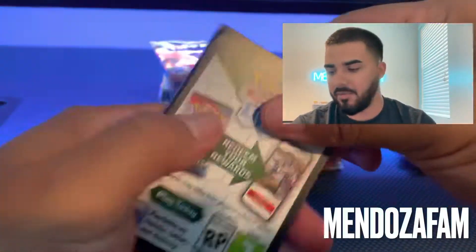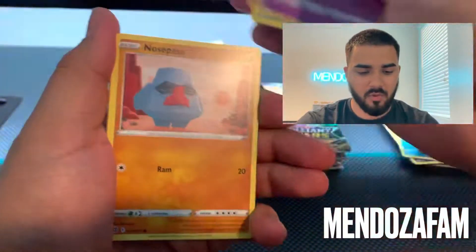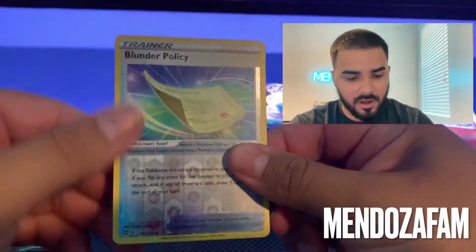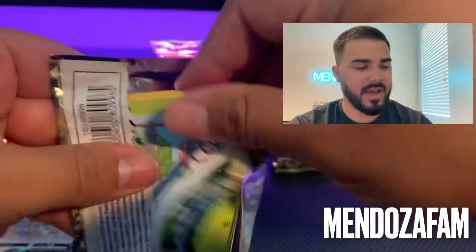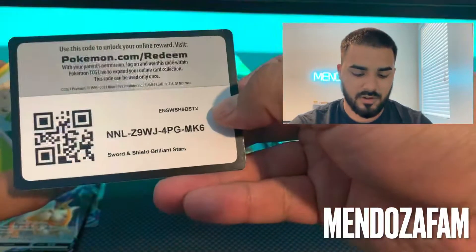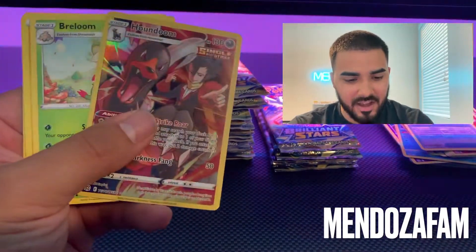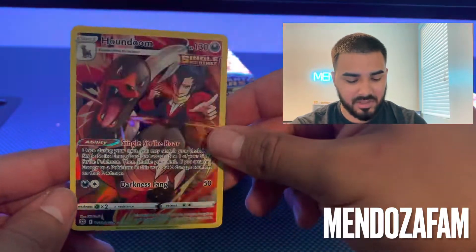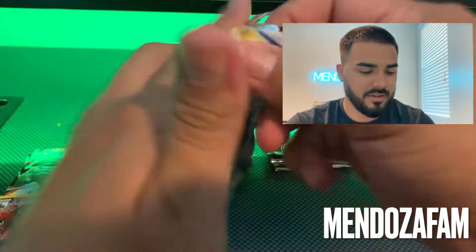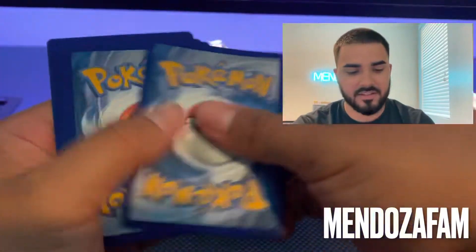Another black border — oh my goodness, this is probably the most black borders I've ever pulled. Usually it's white border, white border, white border. We have a Blunder Policy and a Moltres holographic rare right there. We're doing 30 packs chasing that Charizard. In a white code you can still get a character rare — Houndoom holographic. I've pulled it about three times but I still love that card.